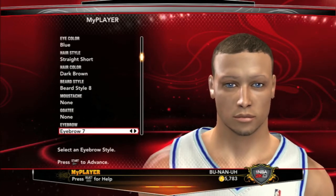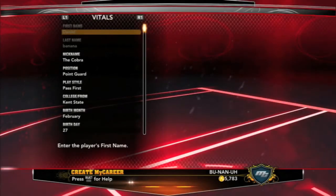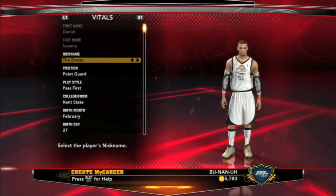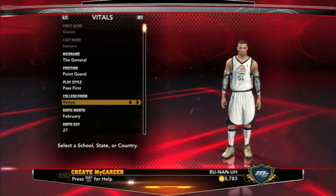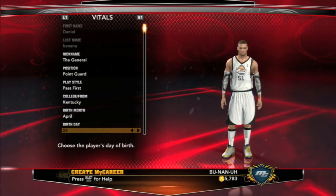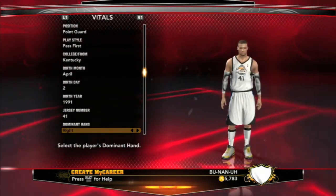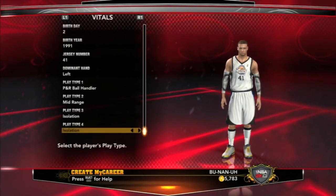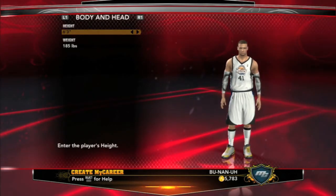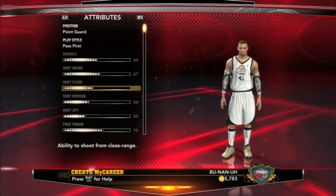So I'm a pass-first point guard — scoring and rebounding with my power forward, so I thought why not switch it up and get a couple of assists. Daniel Banana, the general point guard, from Kentucky, born April 2nd 1991. Dominant left hand, left-handed ball handler, mid-range iso, and cutter archetype. 6'3", 175 pounds.